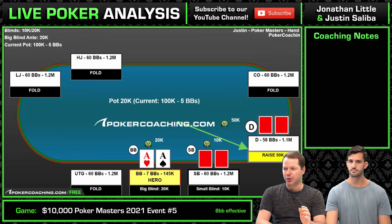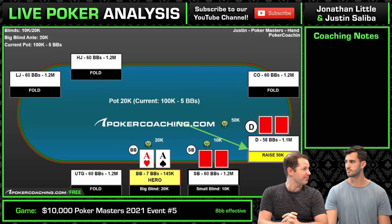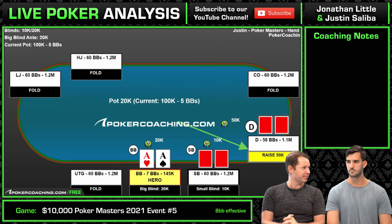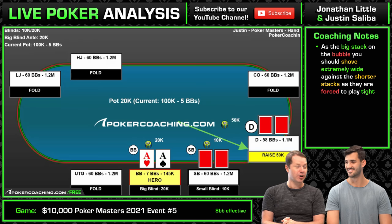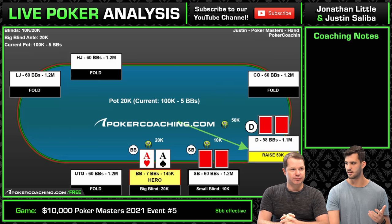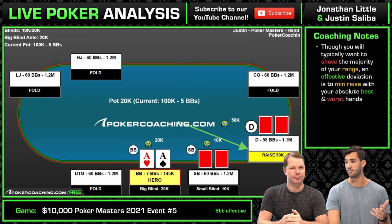Anyway, in this hand, folds around to Dale Negreanu on the button. He's a bigger stack than our eight big blind stack. In this scenario, if it folds to you on the button with small blind and big blind both having eight big blinds on the stone bubble, you need to be all in almost infinitely — with literally any two cards. You want to min-raise the very top of your range, maybe nines-plus, ace-queen-plus, and then with total garbage like 2-7 offsuit or 10-2 offsuit, maybe just min-raise too. Then jam literally everything else.